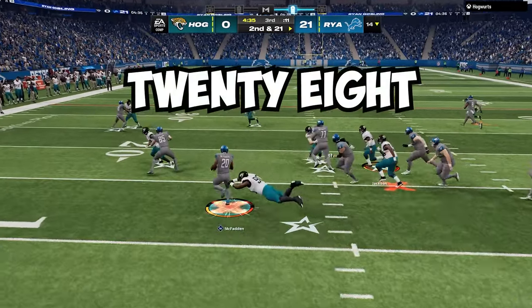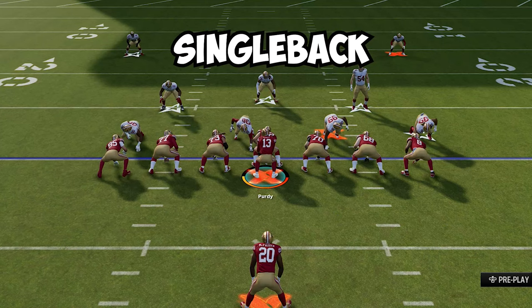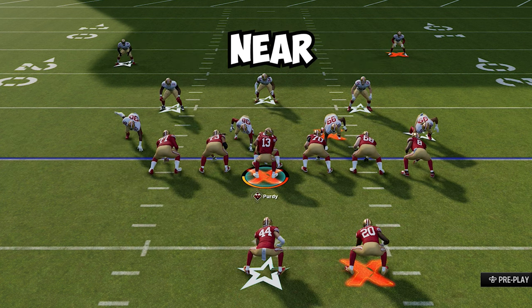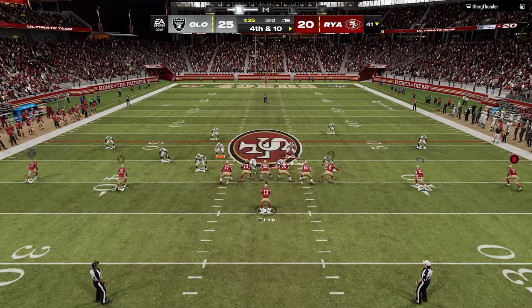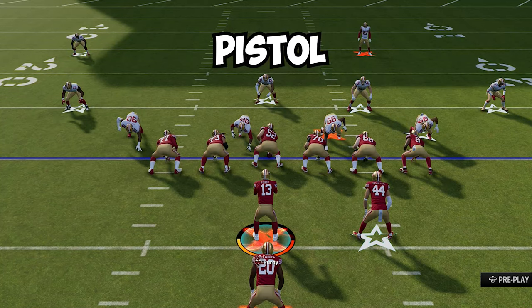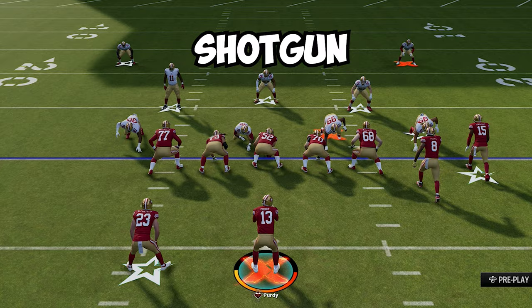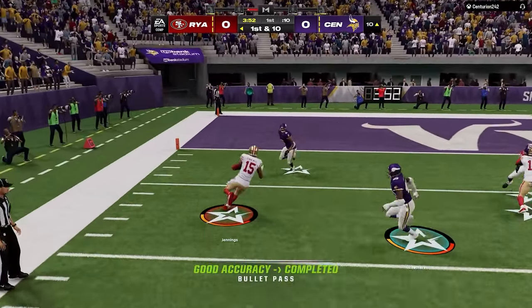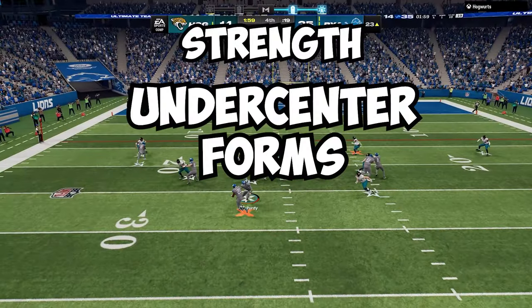The West Coast Playbook is home to 28 under-center formations. These include 9 single back formations, 4 I-form, 4 strong, 2 weak, 5 near, and 3 far. In comparison, the playbook only has 9 formations with the quarterback starting away from the center — 2 pistol formations and 7 shotgun formations. Given the playbook's composition and just the general history of the West Coast offense, the strength of the playbook is its under-center formations.